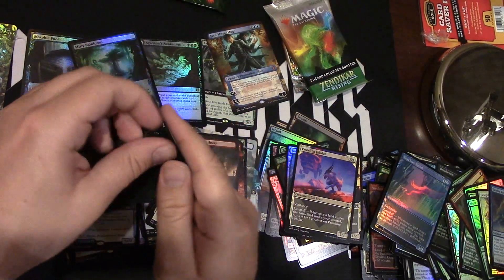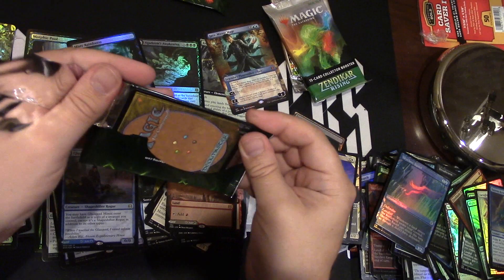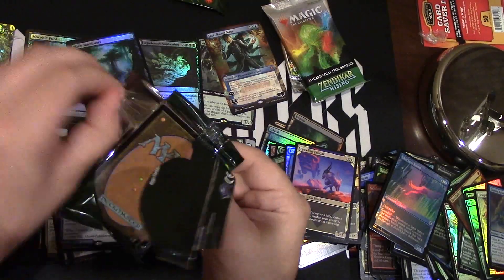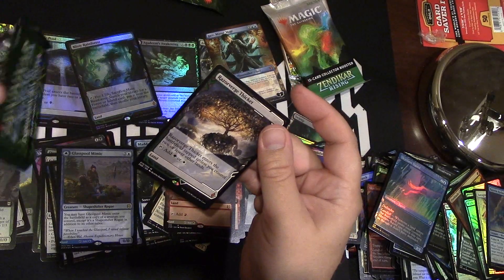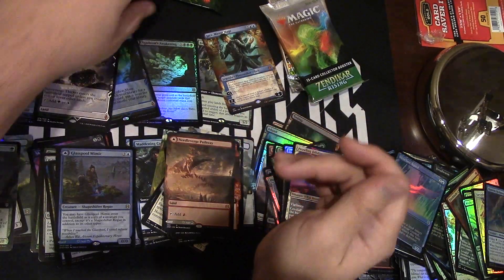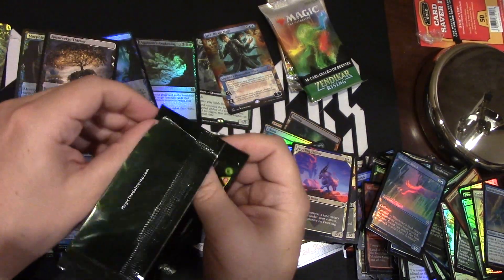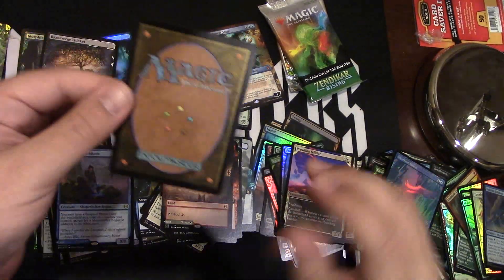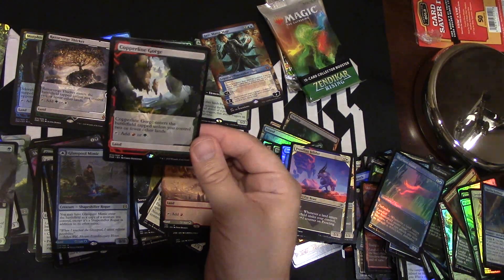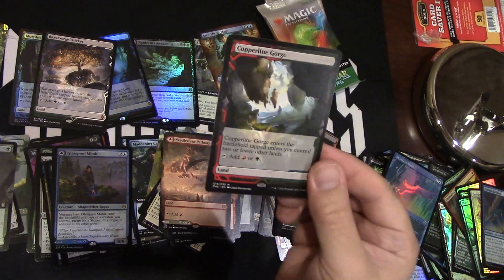What are the box toppers having in them? I know it's going to be good. Please be Cabin Assaults — always Cabin Assaults. Let's get another Misty Rainforest and we're good. Nope — it's the Thicket. Still, it's the Thicket nonetheless. Next box topper — will it be a Misty Rainforest? Fetch? There we go, we got Copperline Gorge. Not quite the Misty Rainforest we were looking for, not quite even a fetch because it's not one. But there you go — they were opened and it was fun.